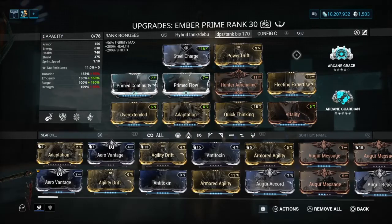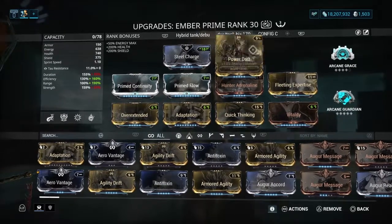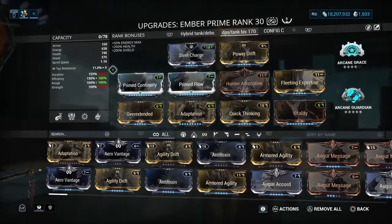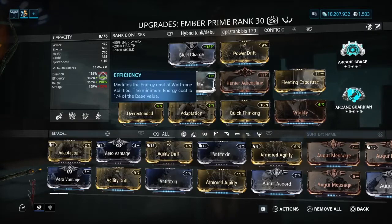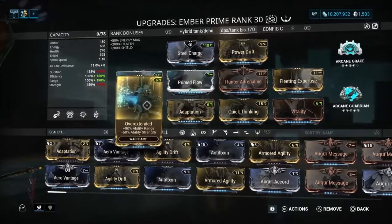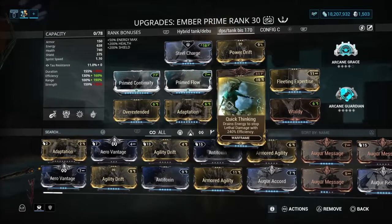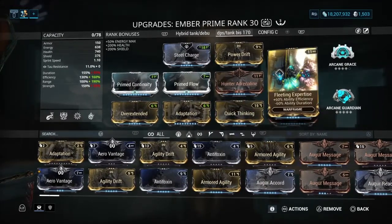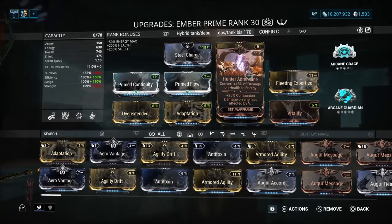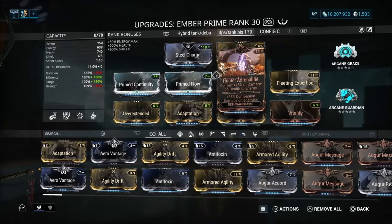For higher-level enemies I choose this second build. As you can see, we have lower strength — only 55% — and duration only 95%, but higher efficiency and much higher range. I put on Overextended with Fleeting Expertise and Hunter Adrenaline, because we will take a little bit of damage to the health pool, and as you take damage you will get a little bit of energy back, which is really good.